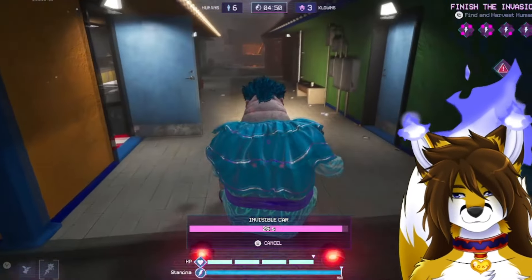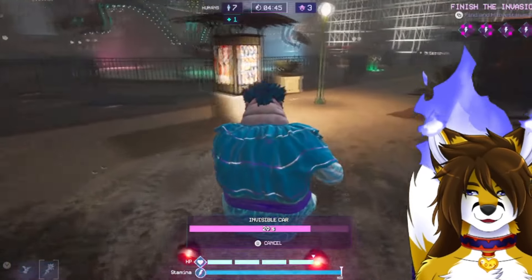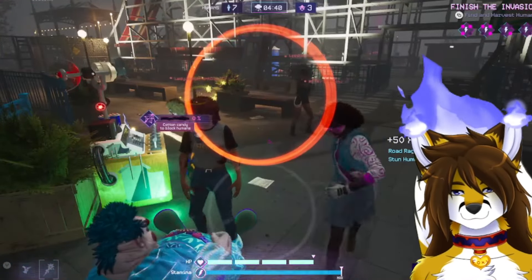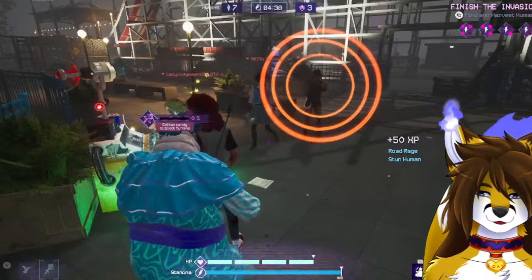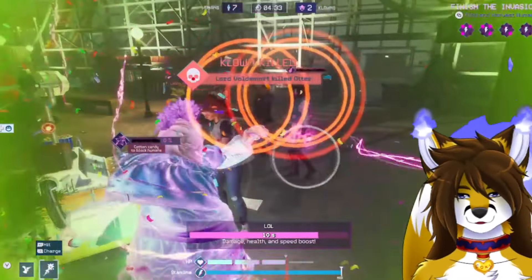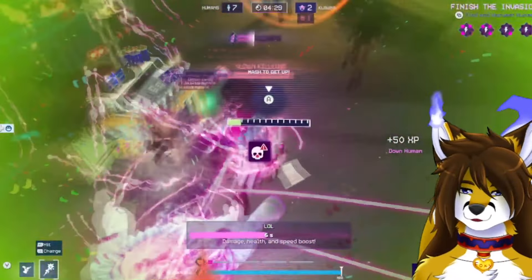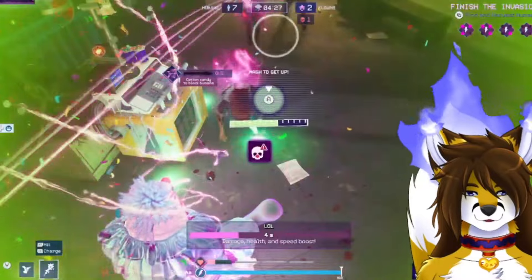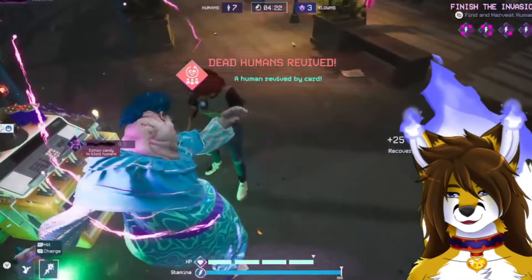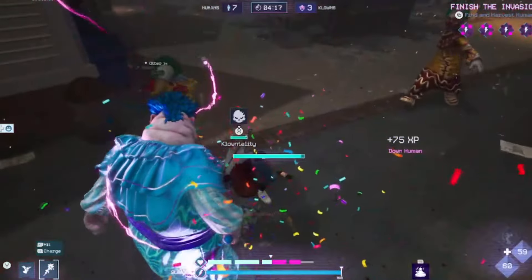Survivors can also fight back with weapons, which is probably the biggest thing to get used to if you're coming from something like Dead by Daylight. Some of the options at their disposal are super strong too, like the fire axe or shotgun. Certain item combos are so powerful you can actually be stronger than the clown for a short time and just win. Everything has durability though, and clowns respawn after about a minute, so this power trip is always short-lived. Despite that, it makes games feel varied with how many different playstyles there can be between fighting and stealth and running away.